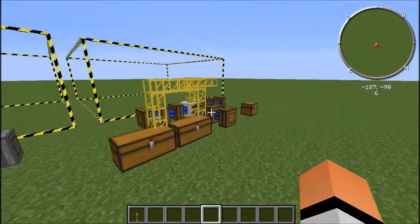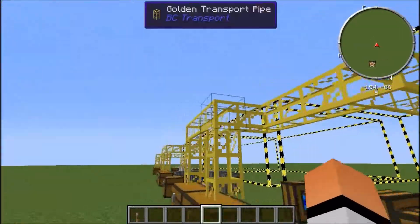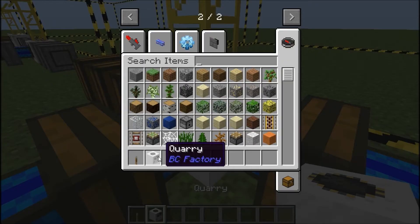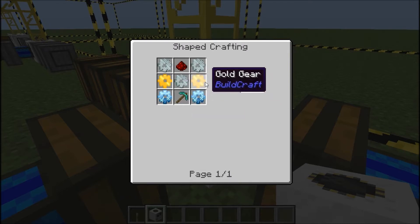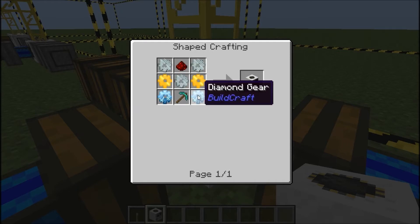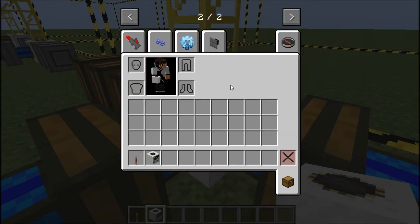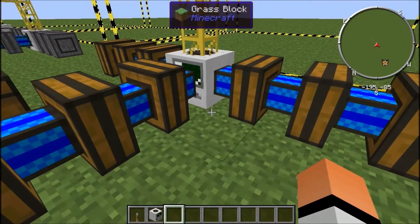Let's start off with the weakest. I'll also teach you how to craft the quarry. To craft the quarry, you need a diamond pickaxe, a diamond gear, a gold gear, three iron gears, and a piece of redstone. The gears actually require a lot of stuff. There will be a website link to BuildCraft in the description below.